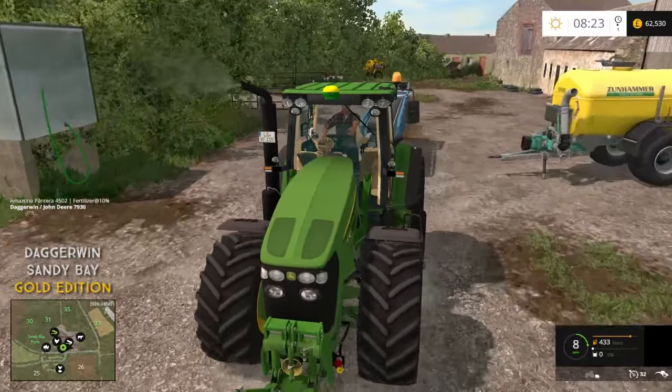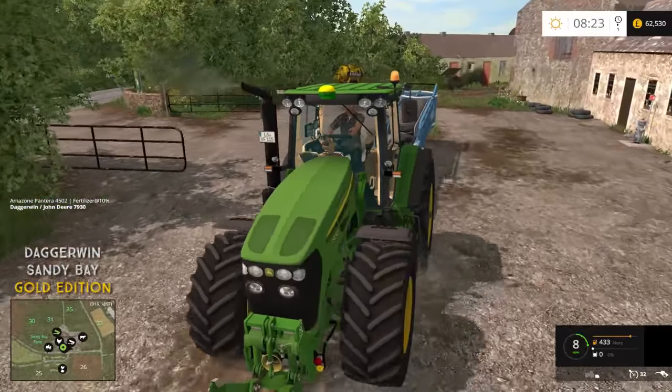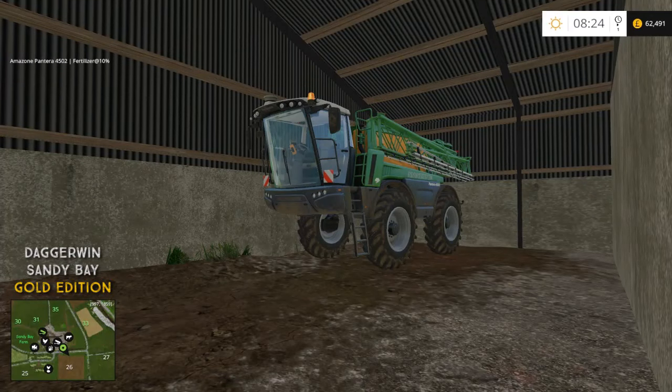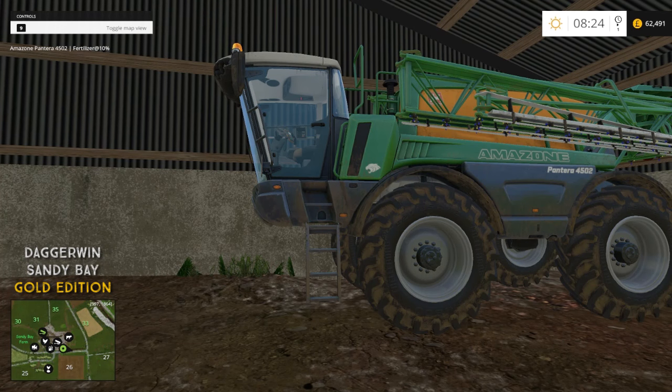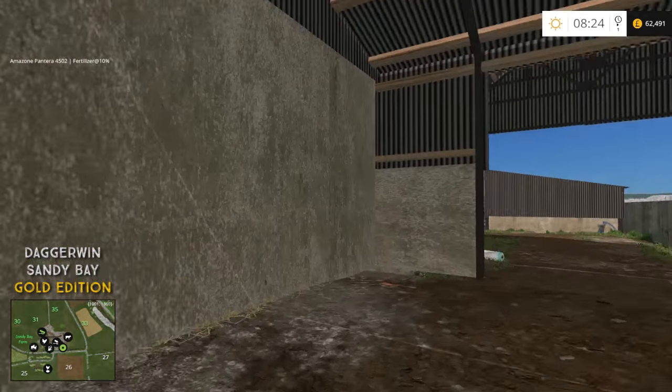So we will take the John Deere and the conveyor over to the sale point. We then have the Amazon self-propelled sprayer which is actually originally from Giants - this is Giants' mod from FS13 - so we're going to keep this in the server. Might as well keep it in the shed, it's a really good place for it, and we can use that again in multiplayer.